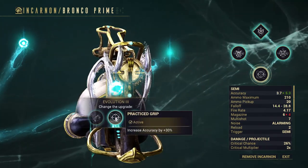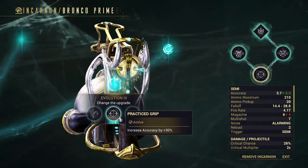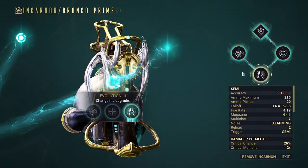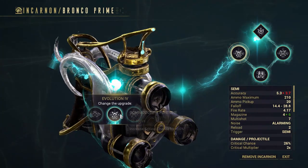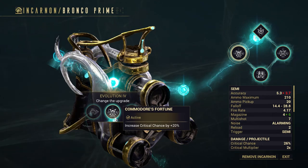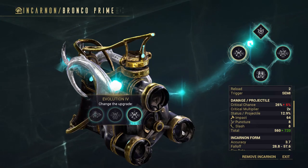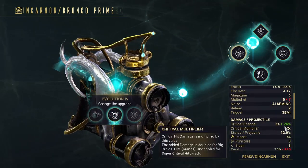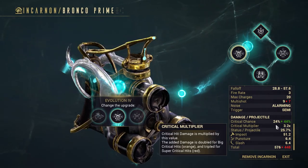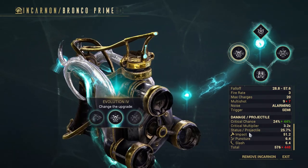I feel like accuracy would be a good choice, but in this case the accuracy is already so bad that it probably won't make any difference. So magazine capacity, then multi-shot, ammo efficiency, and critical chance. The critical chance of this weapon was already abysmal, so having 20% plus on the base just makes it a bit more viable, and for Incarnum mode it just makes it a lot better.